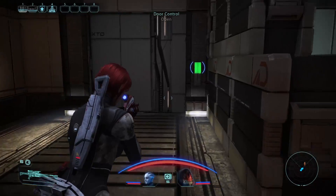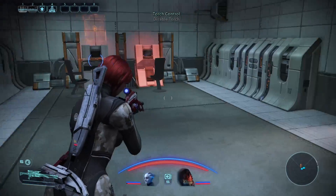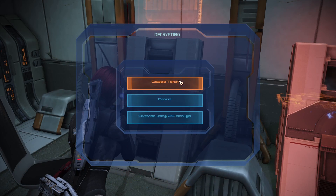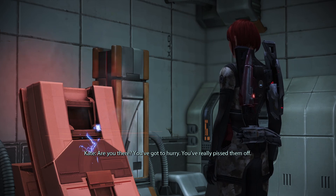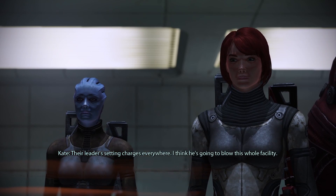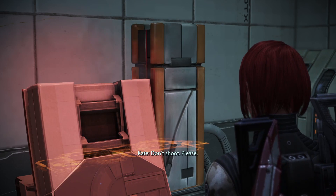Okay, any enemies? Nope, we've just got the disabled control in here, so we're going to try and punch our way through. Someone's on the radio: 'You've got to hurry, you've really pissed them off - the leader's setting charges everywhere. I think he's going to blow this whole facility. Get away from there, don't shoot please.'